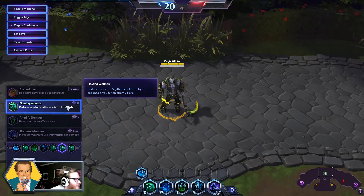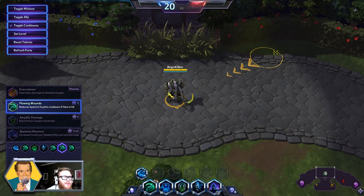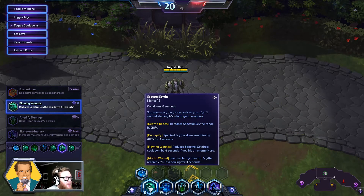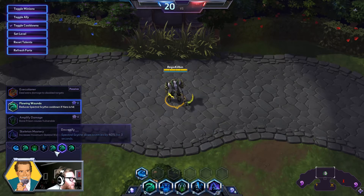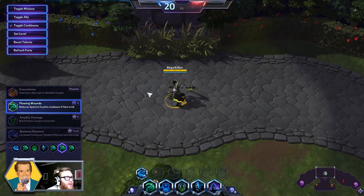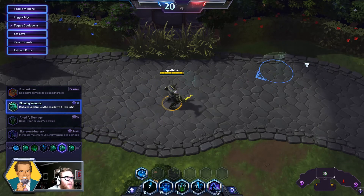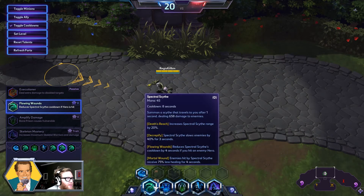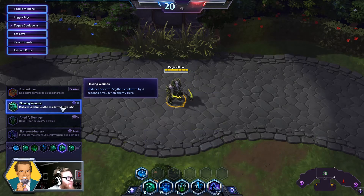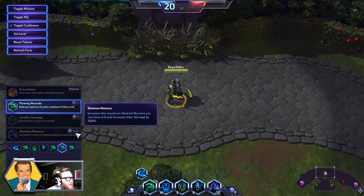Thanks to the talent Flowing Wounds at level 16, this reduces Spectral Scythe's cooldown by four seconds if you hit an enemy hero. It's not that hard to hit Spectral Scythe, so this should be hitting enemy heroes pretty regularly, particularly in teamfight scenarios. Note this has an eight-second cooldown, reduced by four seconds if it hits an enemy hero. The slow here lasts for three seconds, so you can pretty much have near 100% slow uptime. You're going to be slowing people and doing a lot of damage, since Spectral Scythe hits for 658 damage at level 20. Flowing Wounds may not sound all that great, but in longer teamfights the value it contributes is insane.